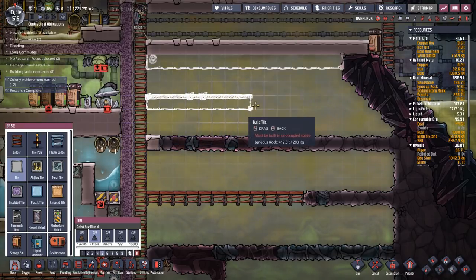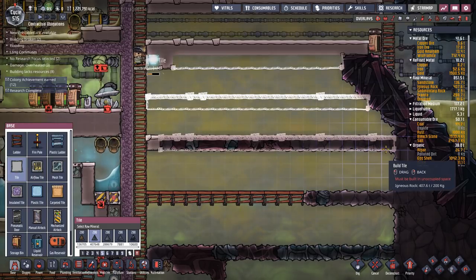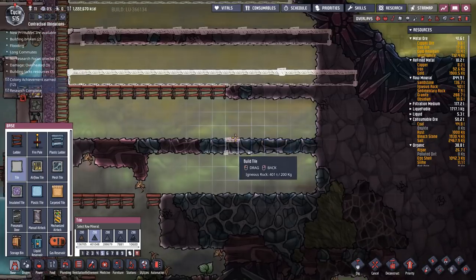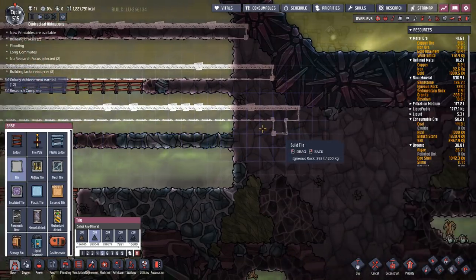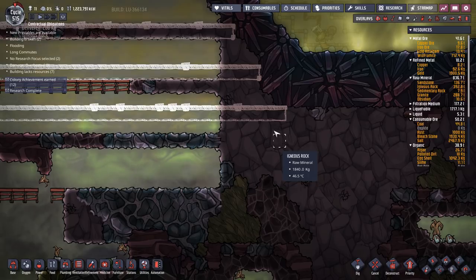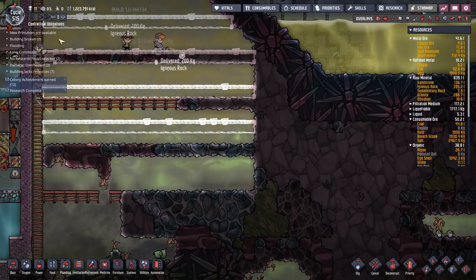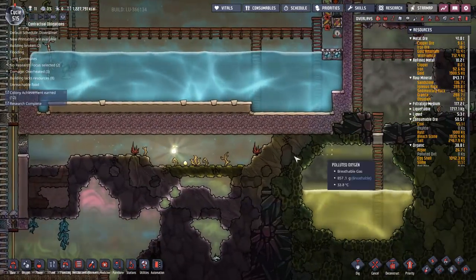What I'm going to do is switch this to igneous rock because that's what I've got the most of. I'm going to start putting in banks of tiles to fill these areas so we can press the polluted oxygen into smaller areas. I'm going to put in a row of tiles there, and there, and there as well, go to the end, put a row of tiles there, and another row there too. I'll leave it as igneous rock for now — let's speed this up.